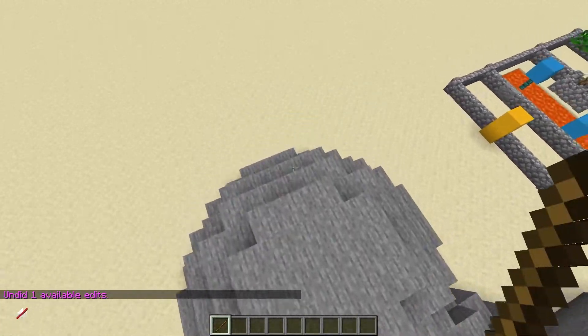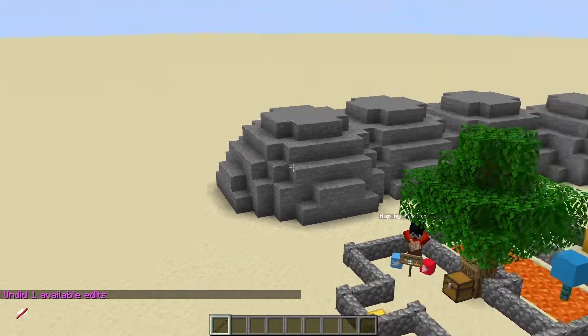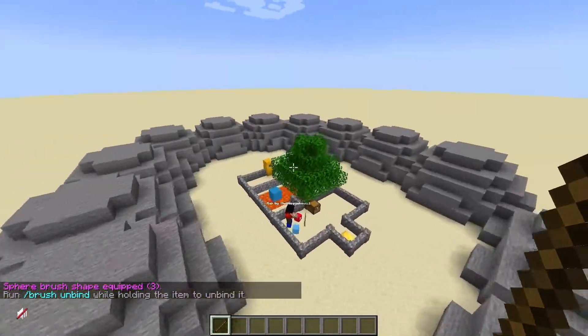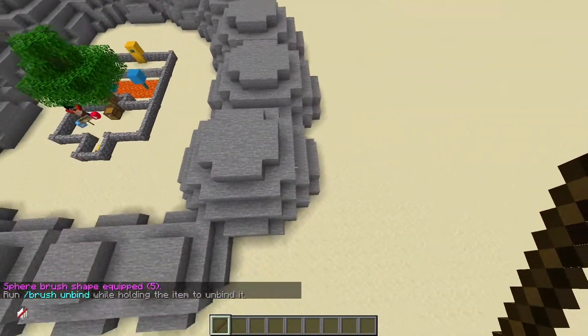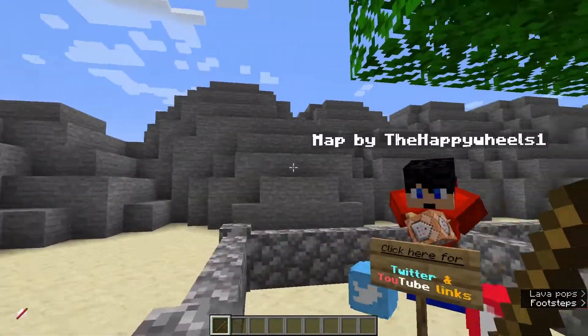Then just keep going around until you get all the way back to the beginning. If you want to make your spheres lower, just change the radius number to three and you'll get smaller circles. Then you're pretty much done. Stand inside here and see if you like it. If you don't, you can add some more spheres — I'm going to add a couple more up here and down here with radius three.